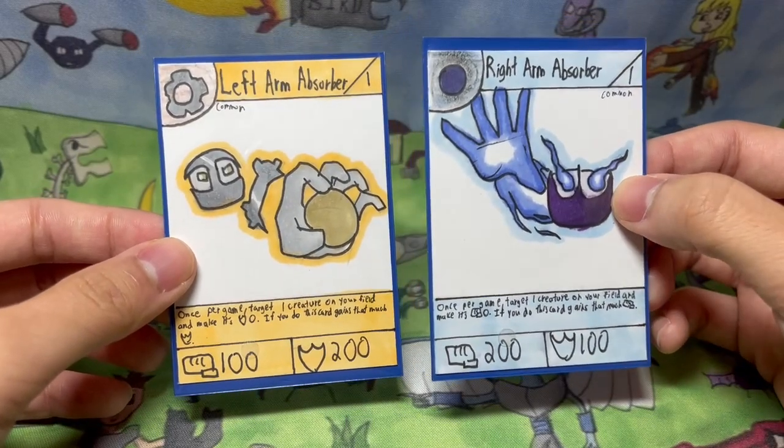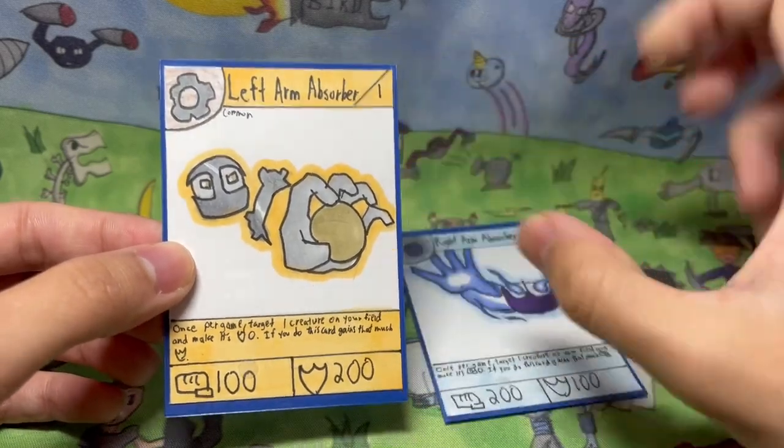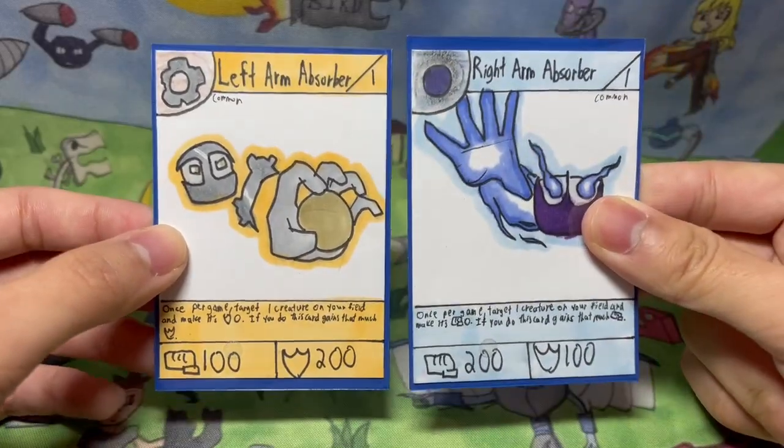Wow, that was almost like a tongue twister. These were really fun to make. I wanted them to look like total opposites — Left Arm Absorber is very grounded and earth-like, all metal, while Right Hand Absorber is more spiritual, like a dark shadowy spirit being.